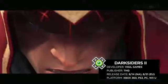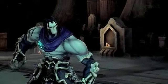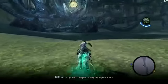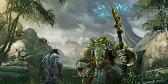Darksiders 2 picks up where the first game left off, after War — one of the Four Horsemen of the Apocalypse — has accidentally destroyed all of mankind. It's totally not his fault though, and his brother Death, one of the other Four Horsemen, knows that, so he takes main stage in Darksiders 2 with a goal of restoring humanity and clearing his brother's name. He is innocent.